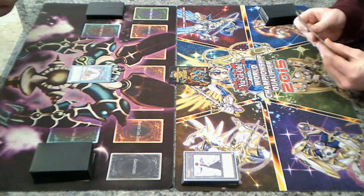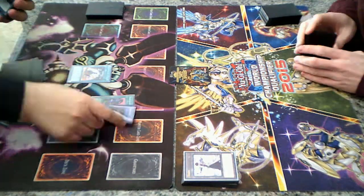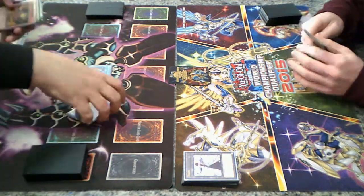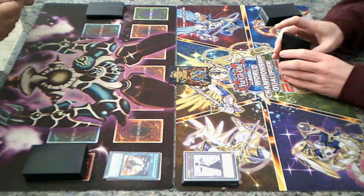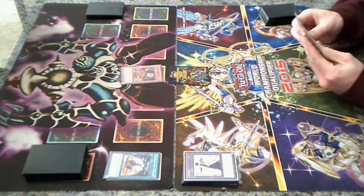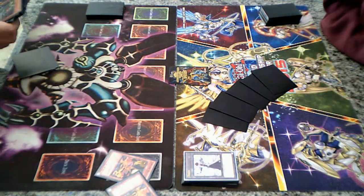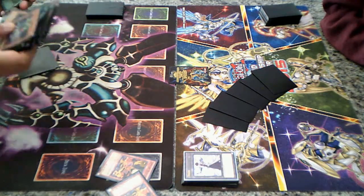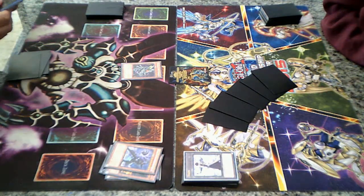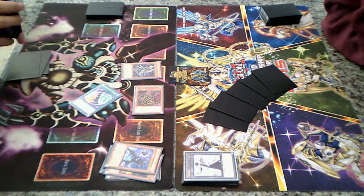Pre-prep. Start out: Black Illusion Ritual and Relinquished. Start out: Relinquished Fusion. Scorpio effect, okay.